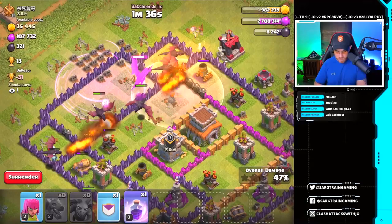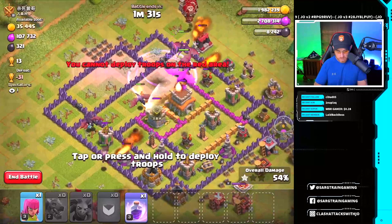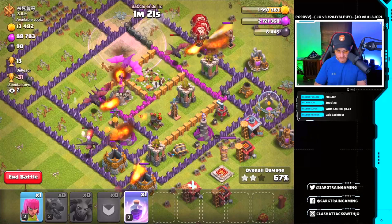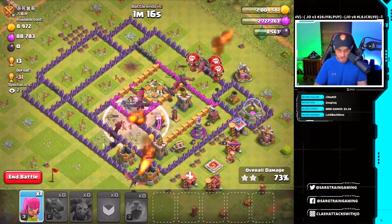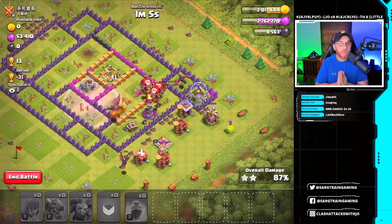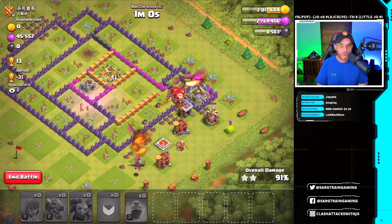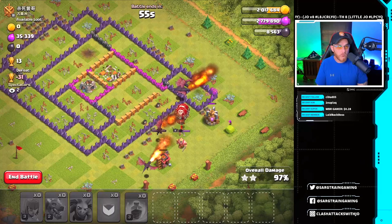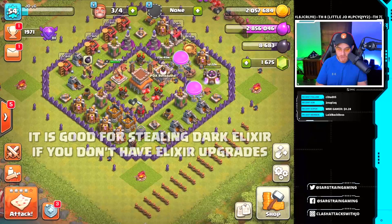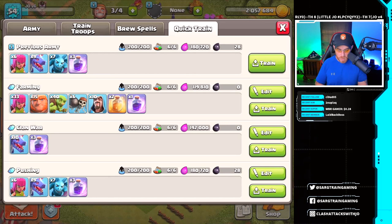Dragons speed across to the third air defense and take it down — very nice. That air defense falls and we pull off a nice three-star with solid loot. That is exactly what we wanted — all that nice juicy loot going into our storages so we can start putting it into our base. But we're not going to use dragons for farming. Dragons are great for pushing as Town Hall 7 and for clan wars at Town Hall 8, but not a good farming army.